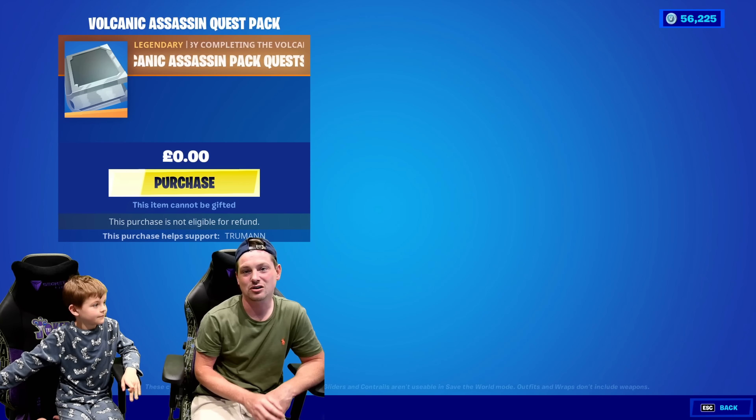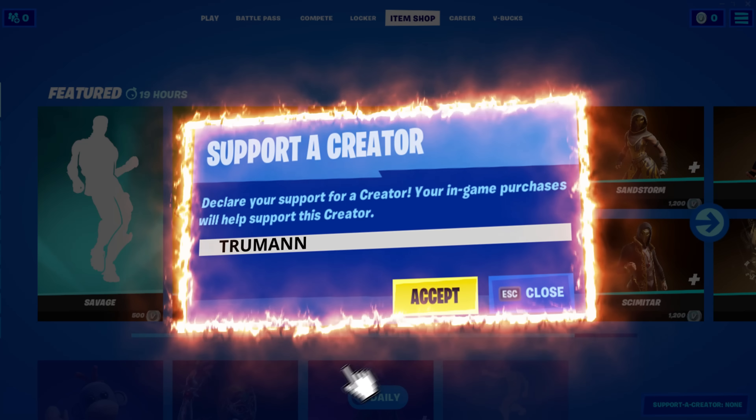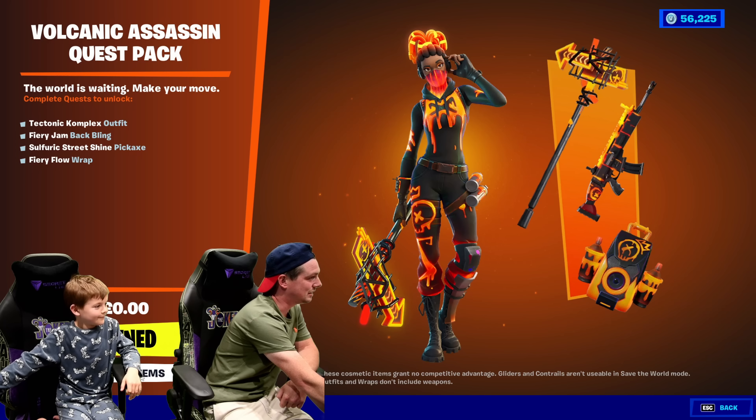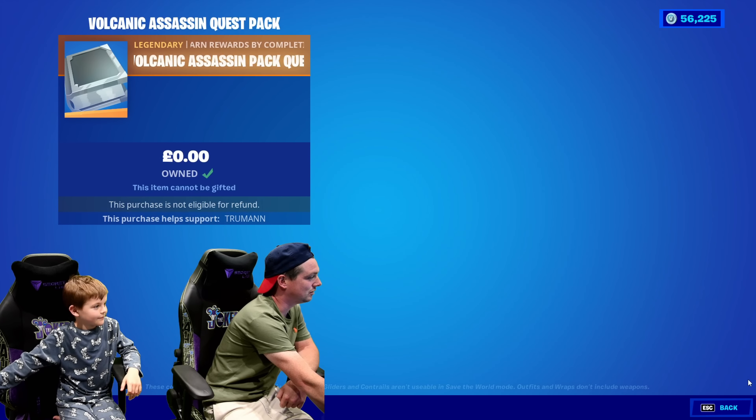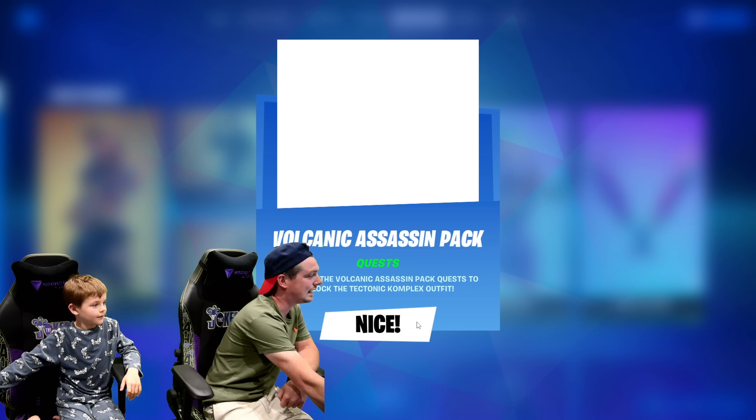Don't forget to use creator code TRICK in the item shop — it really helps me and Freddie out to make these sort of videos. Let's buy this right now, Fred. So now I can inspect the items. Okay, you get quests as well.